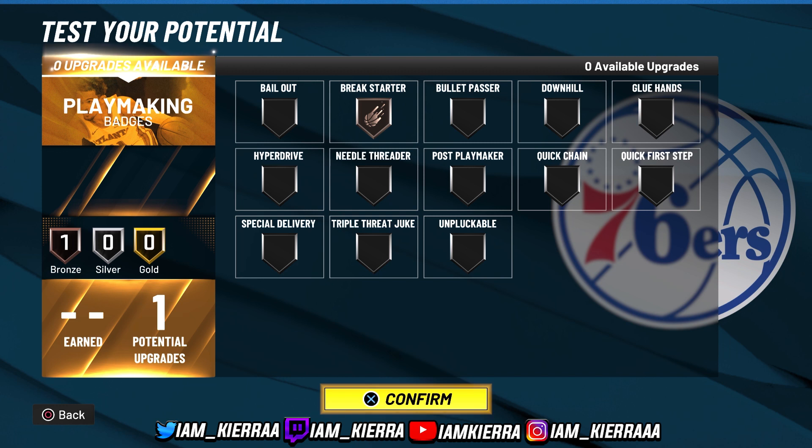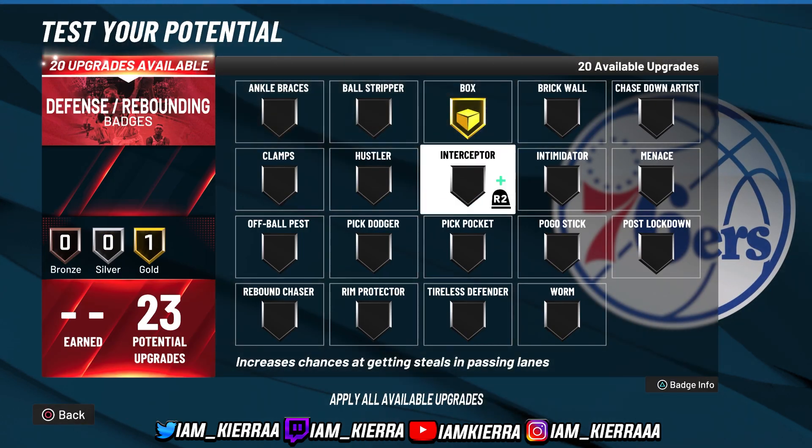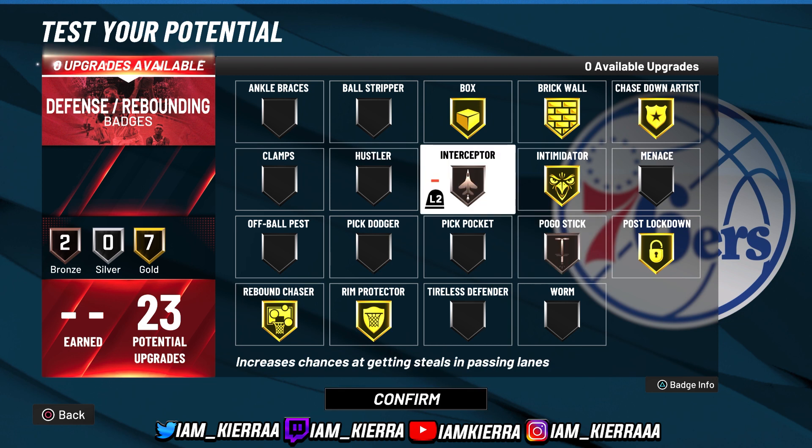For defense, go Box, Rebound Chaser, Rim Protector, Intimidator, Chase Down, Post Lockdown, and Brick Wall. Post Lockdown is a badge I love — I've seen it pop up plenty of times and it really works. Also go Rim Protector and Rebound Chaser. That's how I'll set up the defensive badges for this build.